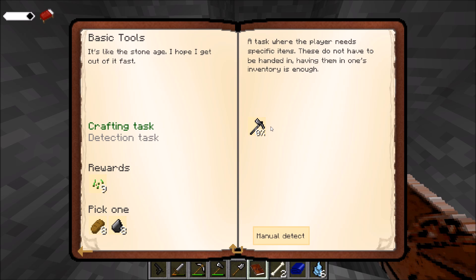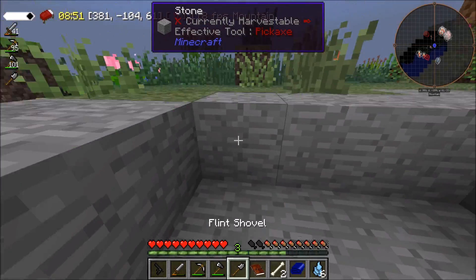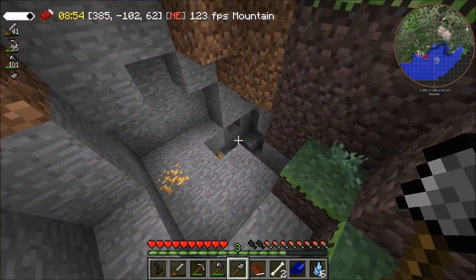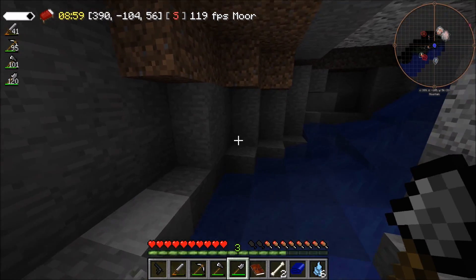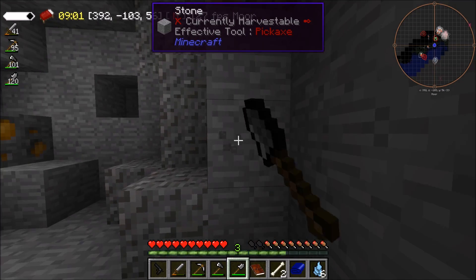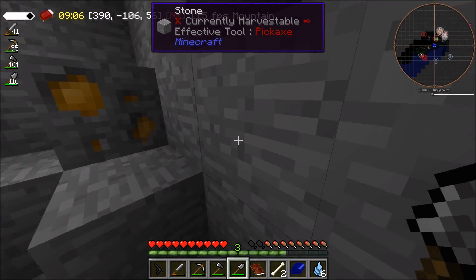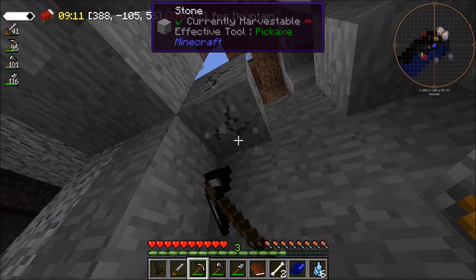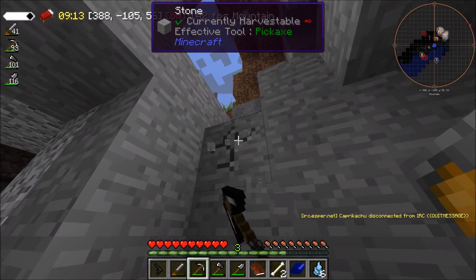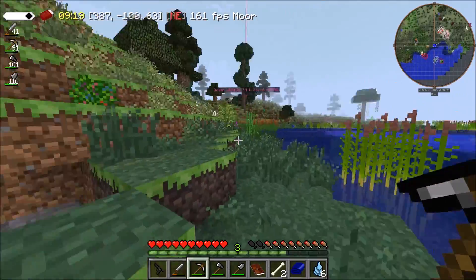Detection task — it needs to be a flint. Oh, so we need flint! So there was actually gravel down here. If I die, this is not going to go well. I think I'm going to actually need a lot of gravel for this. Can I mine this one? No, I can't, not just yet. So we need to go find more gravel actually.